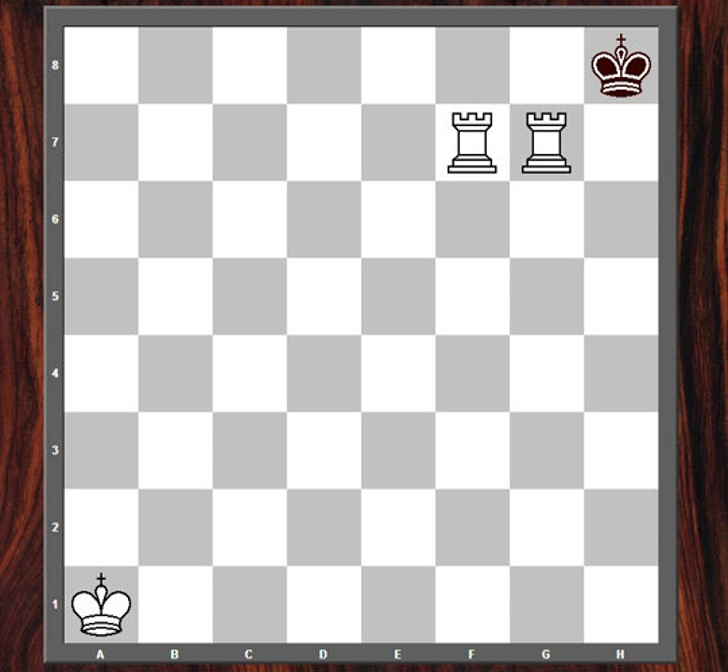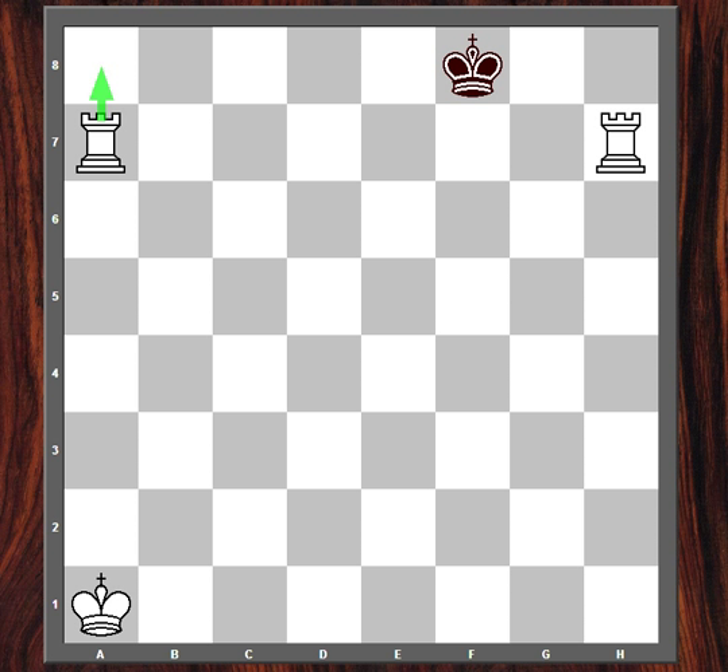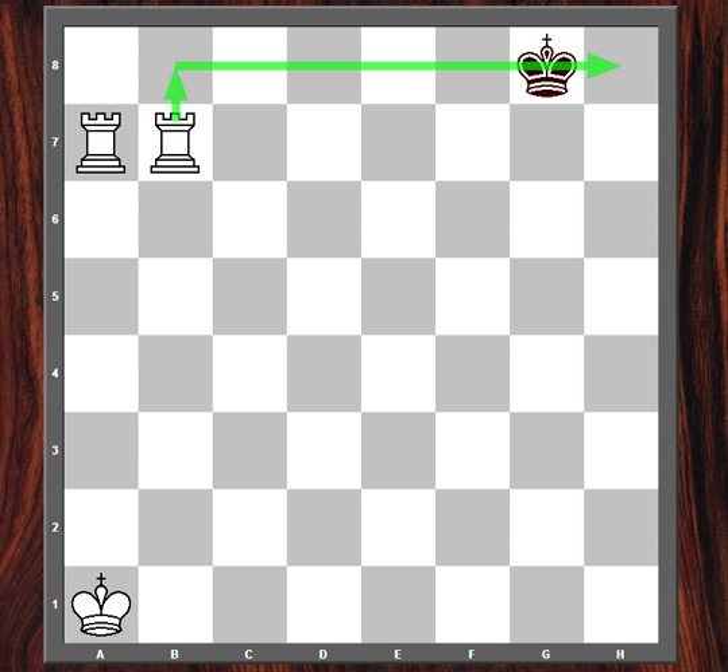Next position. The white rooks need to get distance from the black king to develop this mate. This is achieved by the following: rook check, king g8 is forced; rook check, king f8 is forced; rook a7. Now white is threatening to deliver checkmate with either rook, so black approaches the closest rook, threatening the rook on h7. But now rook hb7, and black will be mated next move, because the white rooks have gained distance.